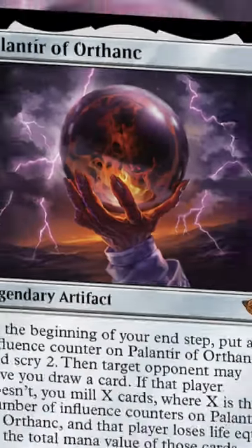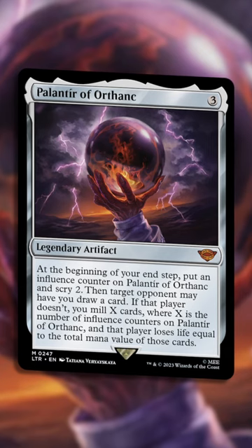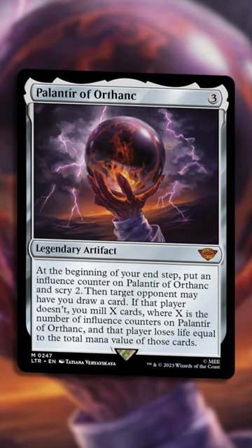Looking for some new self-mill tech? Palantir of Orthanc, I think, is really potent at just 3 CMC. So baseline, you cast it and you get to do the thing immediately.